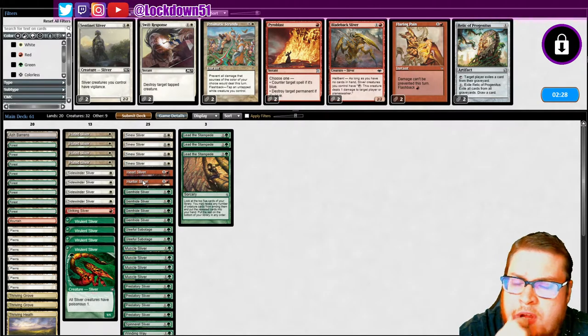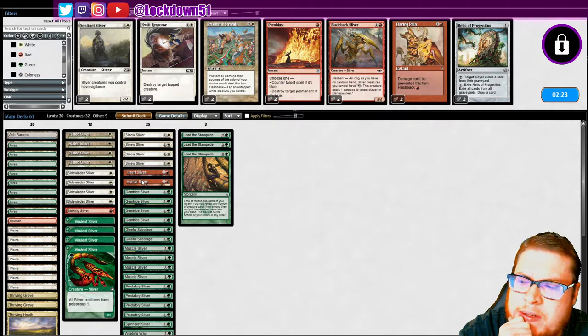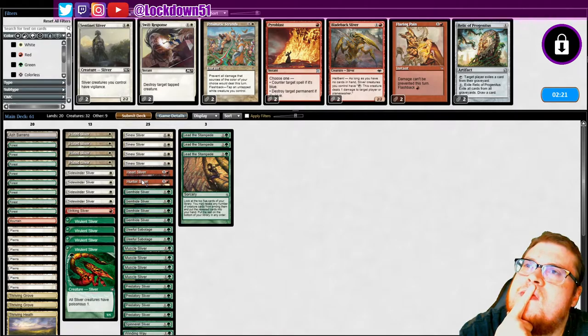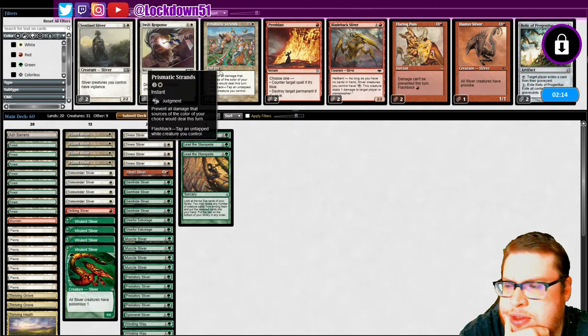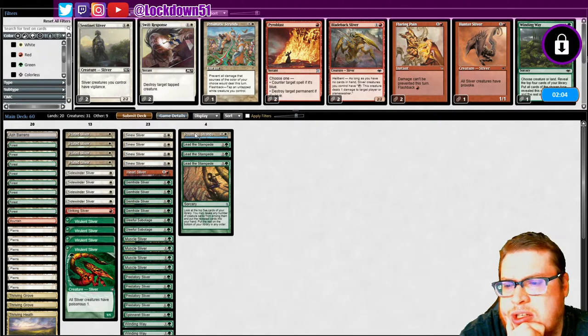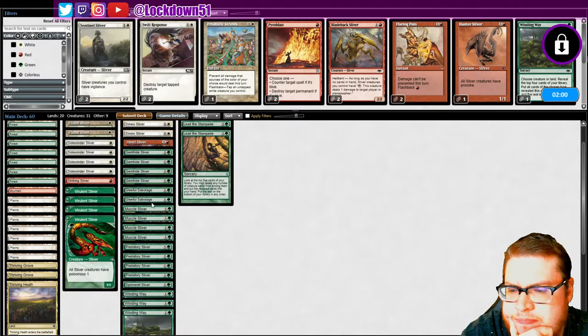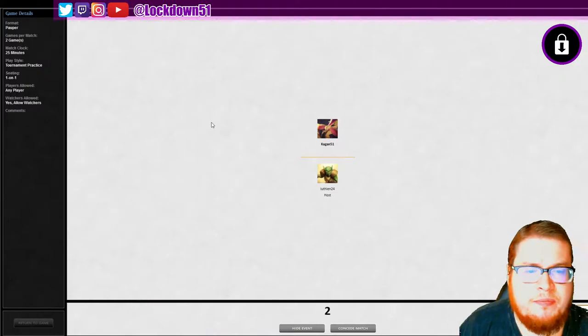What am I worried about with Hunter? Not much really, I think we can cut Hunter. Prismatic is my only other thing I'm thinking about. One Winding Way in, one Winding Way out — 60 cards. Anything else I could cut? Let's rock it, let's do it. Feeling good off of that one.